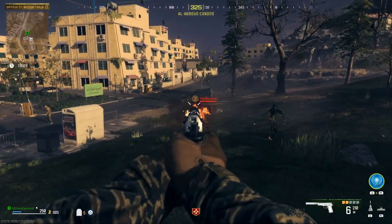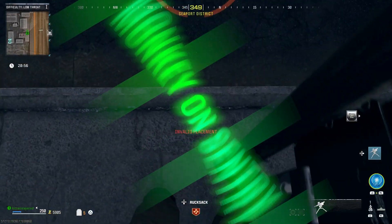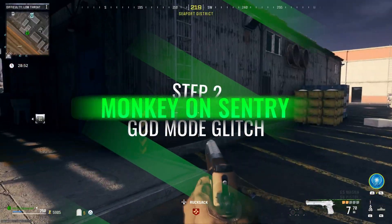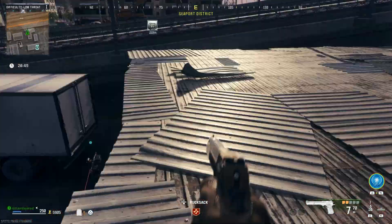So this can actually be an expensive challenge if you're not doing it properly. Sentry guns are about $2,000. All you need to do is place a sentry gun and get somewhere around the sentry where you're able to drop a monkey bomb on top of it.